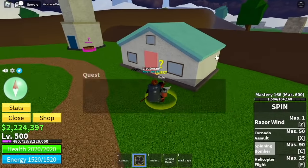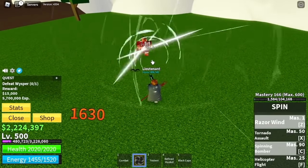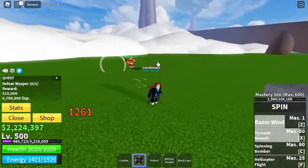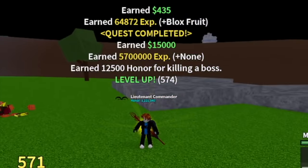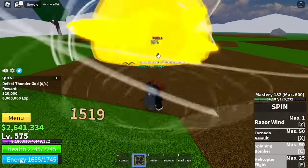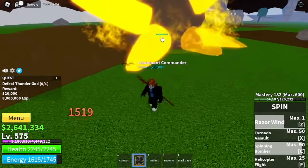Next area is the Upper Yard in the Skylands. We're going straight to the Whisperer, located here. Use all your skills and while waiting for cooldown, dodge his Cannon Bazooka, then use your skills again. We're going to skip the Royal Guards and Royal Squad. The Thunder God at 575 is located here — same strategy as the Whisperer: use your skills, dodge, and use your skills again. Our goal is to reach level 675.